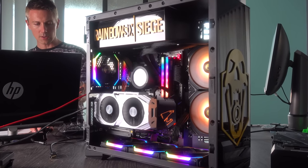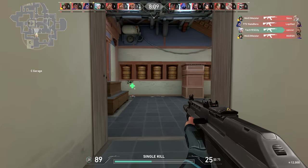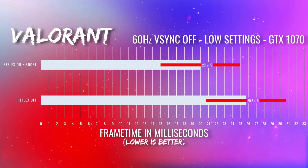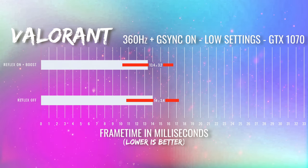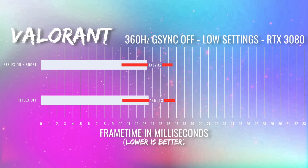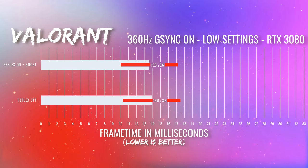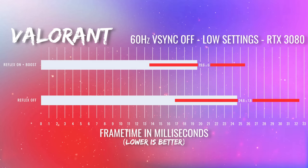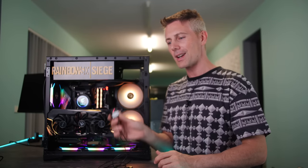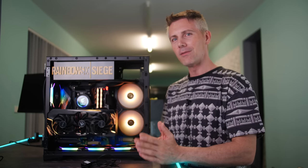We've finished testing the GTX 1070 in Rainbow Six Siege. Now it's time to switch over to the RTX 3080 and then back to the 1070 in Valorant. With all the testing done and all the explanations covered, it's finally time to present the results and draw some conclusions about how good — or possibly bad — NVIDIA Reflex technology is.